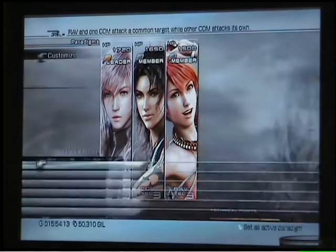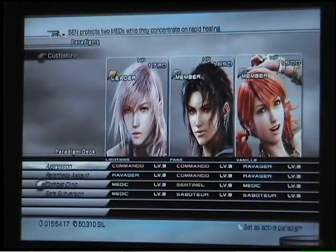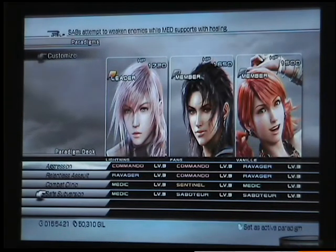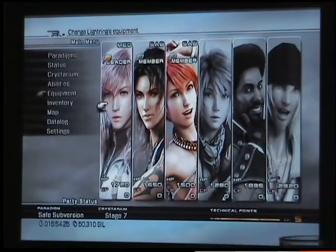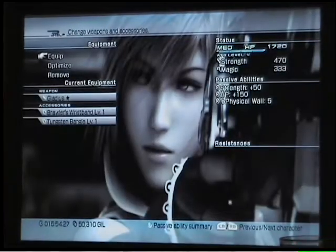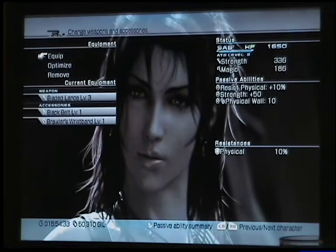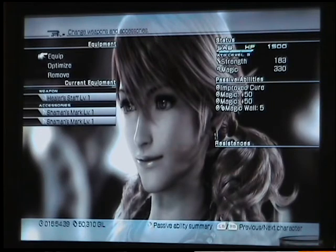You only need 4 paradigms: COM/COM/RAV, RAV/COM/RAV, MED/SEN/MED, and MED/SAB/SAB. You want to start with MED/SAB/SAB. For equipment: I fully maxed out the Gladius. She's got a Brawler's Wristband and a Tungsten Bangle, both level 1. Fang has a level 3 Bladed Lance, a Black Belt, and a Brawler's Wristband. And Vanille's got a Healer's Staff and two Shaman's Marks.